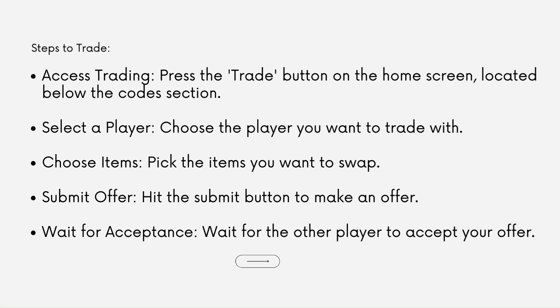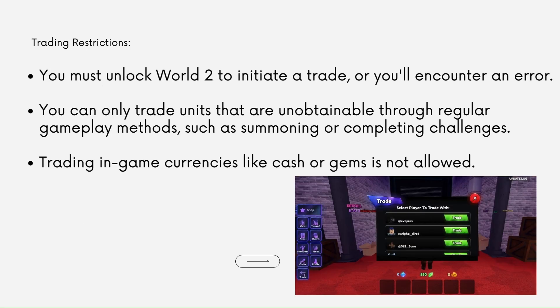To access trading, press the trade button on the home screen, located below the codes section. Select the player you want to trade with, choose the items you want to swap, and hit the submit button to make an offer.